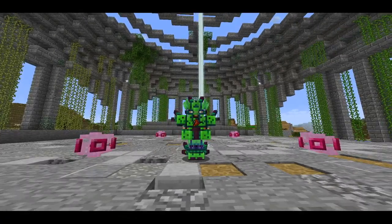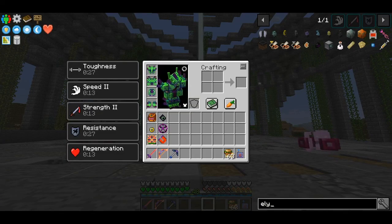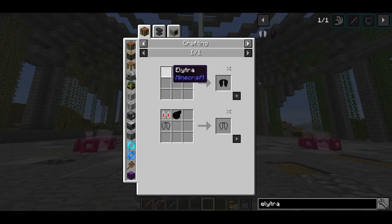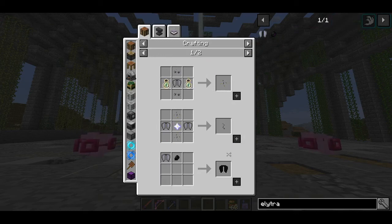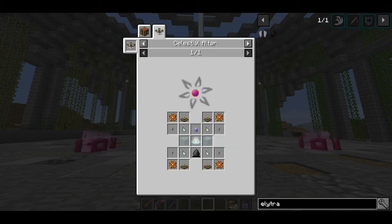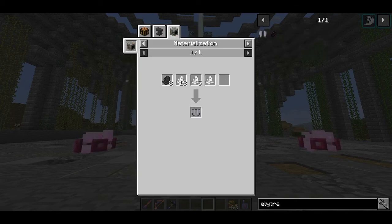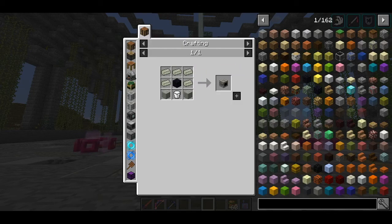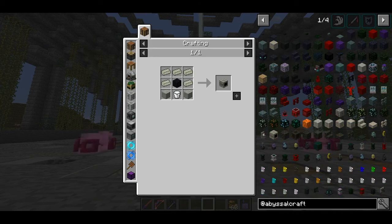This time we are going to do Abyssal Craft. We need elytras in order to make the Omnium Core from Extra Utilities 2. The Omnium Core requires 6 elytras per each core, and we need 4 of those cores for the Orb of Transcendence, which is also another component of the All The Mods star. In Abyssal Craft there is a recipe to craft elytras, and so far I have not been lucky finding them in the end even though I have travelled 120,000 blocks. So I think Abyssal Craft should be a good solution.